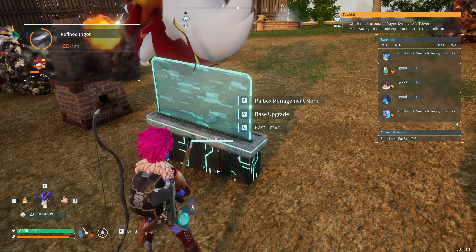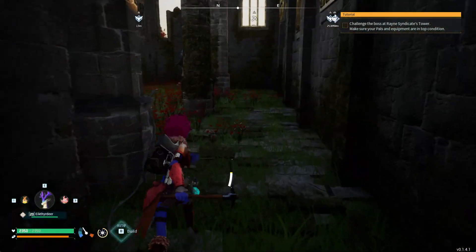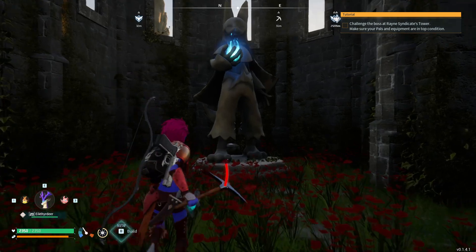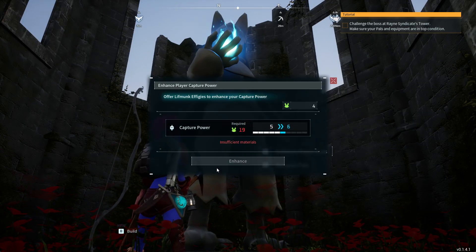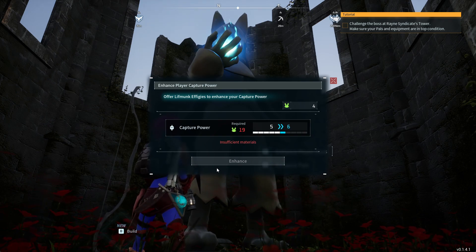You don't need a statue of power in your base, because statues of power can be found all around the world. Don't waste base space on one — just go to the desolate church waypoint and there you will find a statue of power you can use anytime you want.